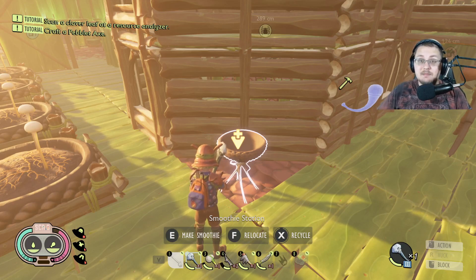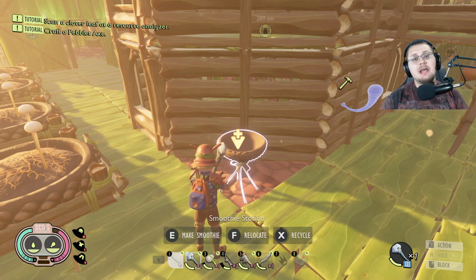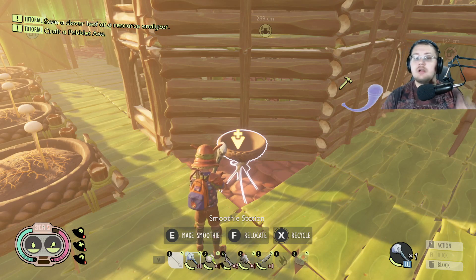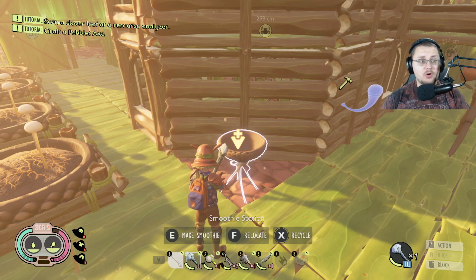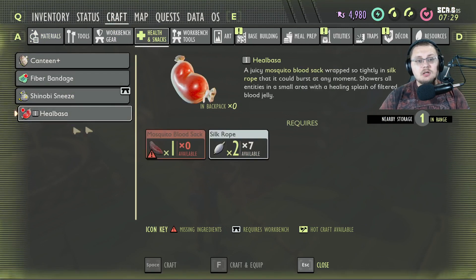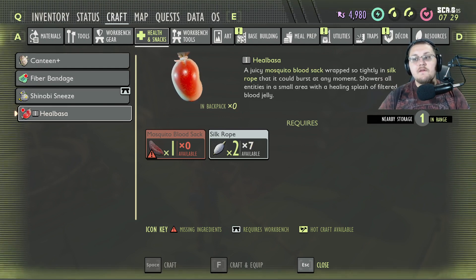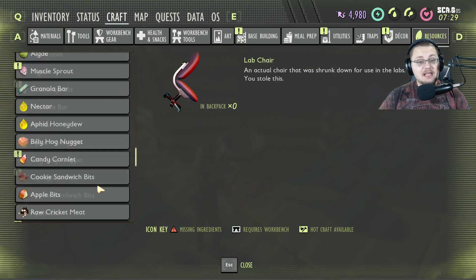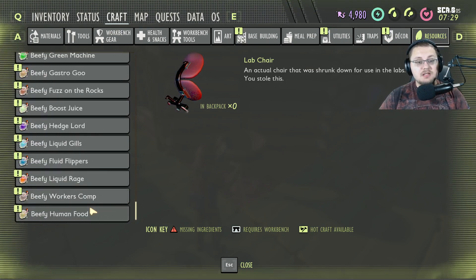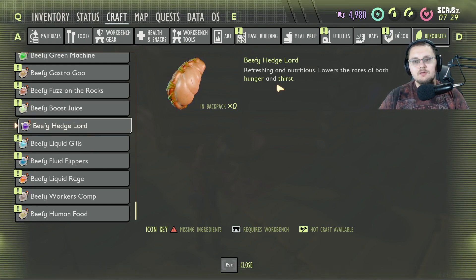That increased health recovery could save your life when fighting tougher enemies — including things potentially coming to the game like praying mantises, centipedes, frogs, small lizards, wasps, and hornets. Fiber bandages and heal bosses are not the best for quickly healing in combat. The fastest healing option is beefy smoothies, and you're going to want them all the time. Hedgelord smoothies are also good — they give you fullness, the moist effect, and help with hunger and thirst.